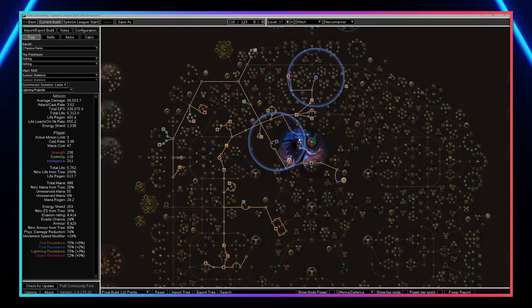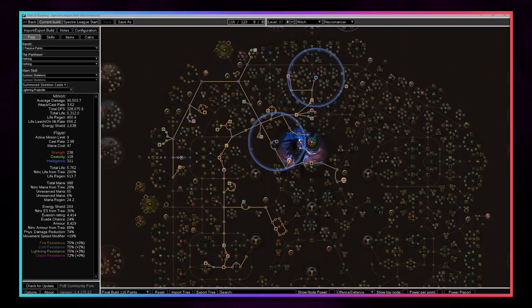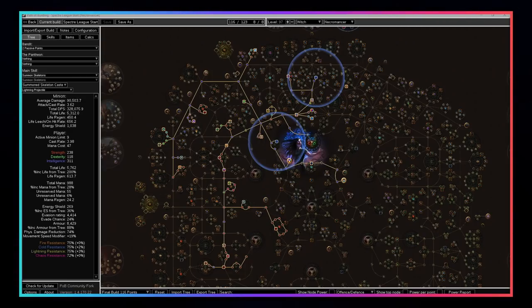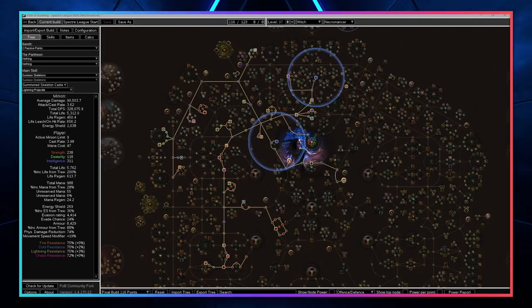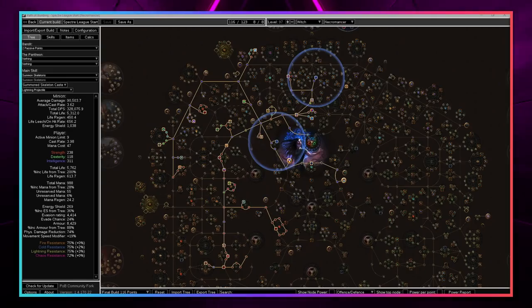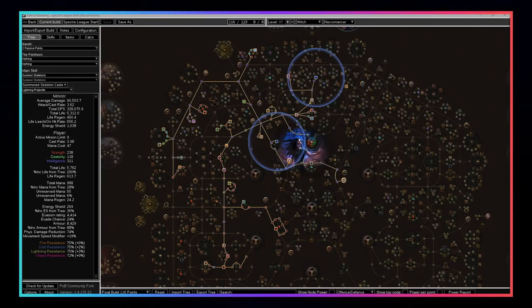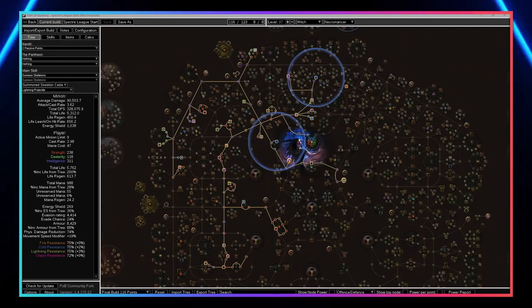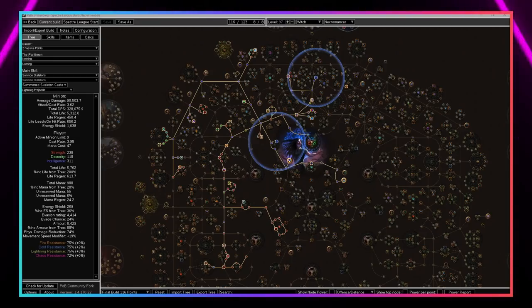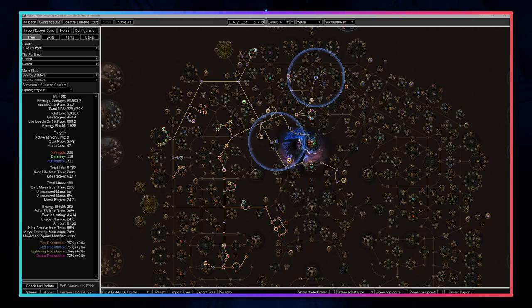The best thing about this build and the reason I'm making it is because I do have an endgame Spectre build I'm very interested in playing in Ritual League. The endgame version used to have 80 million Shaper DPS but with the nerfs it's down to 34 million Shaper DPS, which shows you how heavy these nerfs hit. But 34 million DPS is still incredibly solid and it's going to destroy all the bosses in seconds anyway.